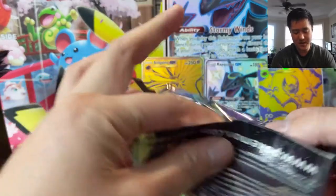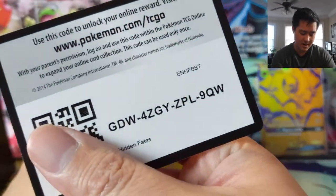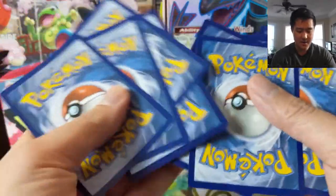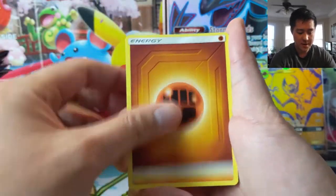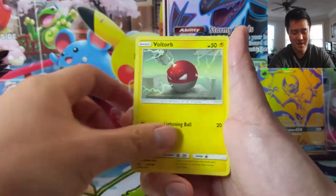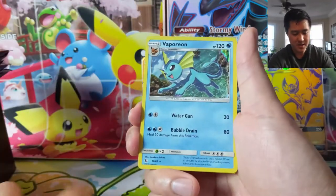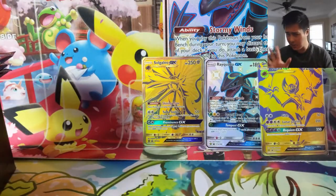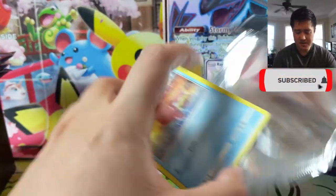Seven packs, seven hits for something good. We still have eight cards we need for the master set — it would be awesome to check at least one of those boxes off. I'm not sure what to expect as far as print quality, whether the shiny Charizard will be pristine or whether the non-GX shinies can be super glossy or textured. We have a Vaporeon to start off and then just an Eevee, so we got Vaporeon out of the way right off the bat.